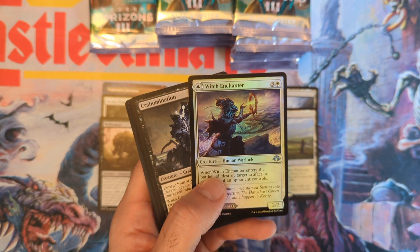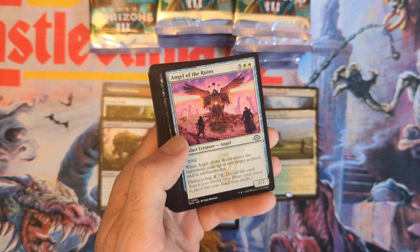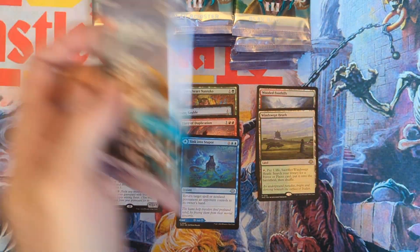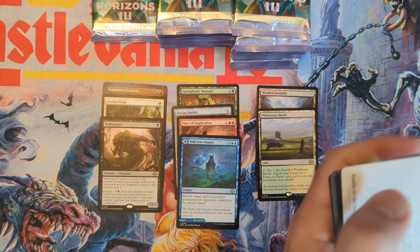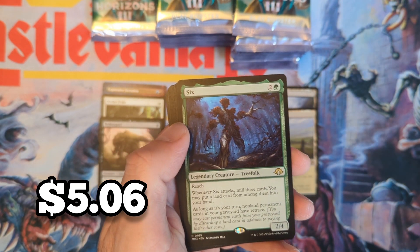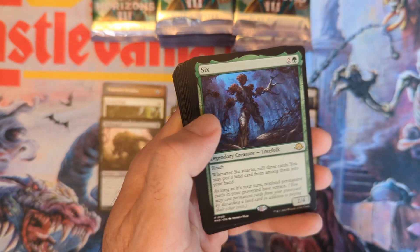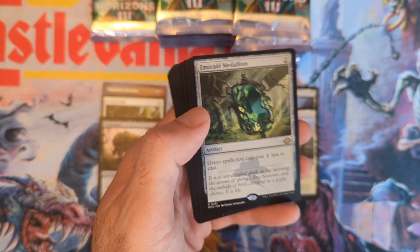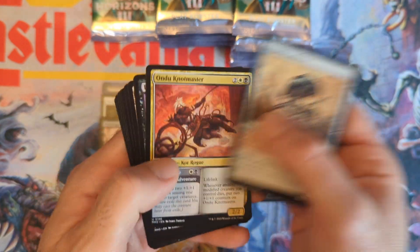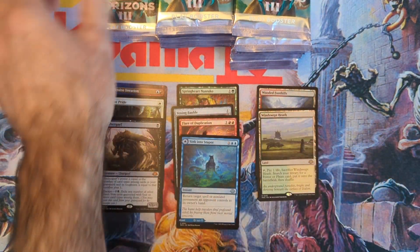Witch Enchanter — I keep almost calling it Witch Hunter, which I think is a card from The Dark. Crab Abomination. Then there's 'Six' — like the wrestler I guess — no Ren here, just Six. Interesting; I did see that in previews but completely forgot about it.